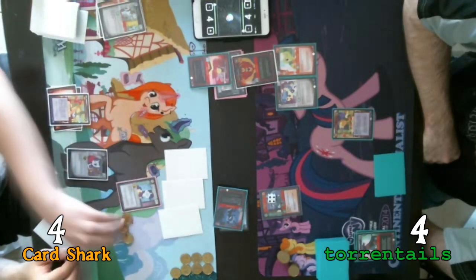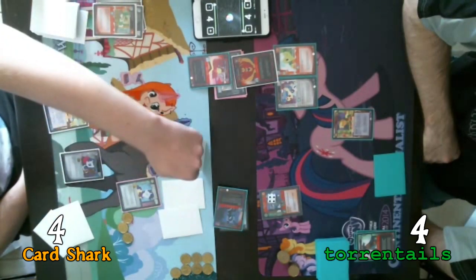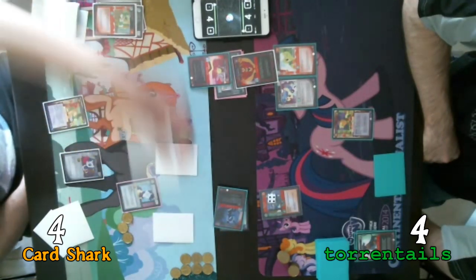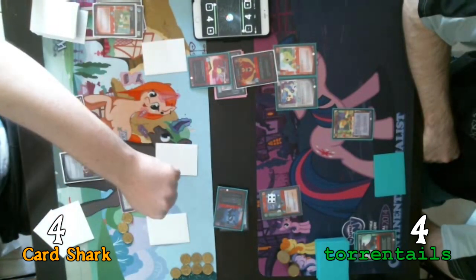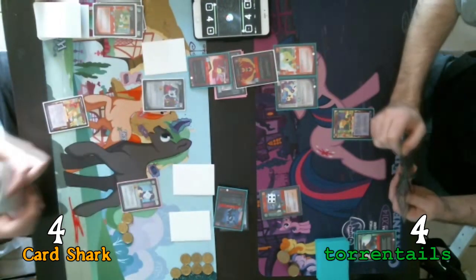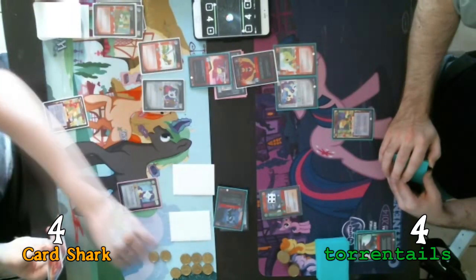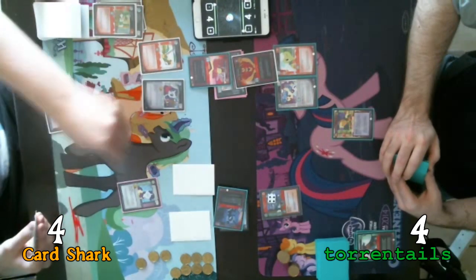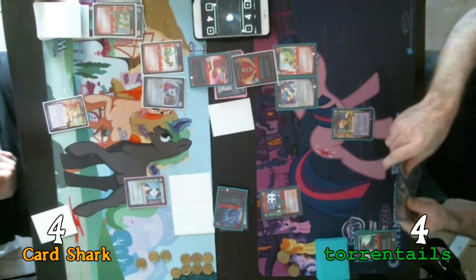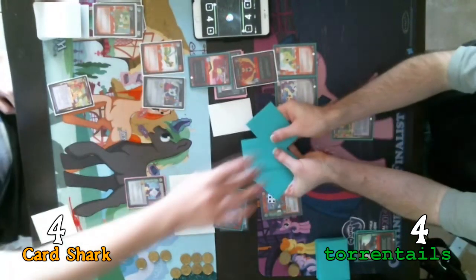I'm going to gain my three action tokens. I'm going to use the remaining two cards under my Varmint Barricade to move up. I'm going to move up Coco Crusoe and Big Shot. Truly Outrageous, I'm going to move up also. With my three action tokens, I'm going to unexhaust Coco Crusoe for two. And I'm going to pay one to play another face-down Troublemaker.